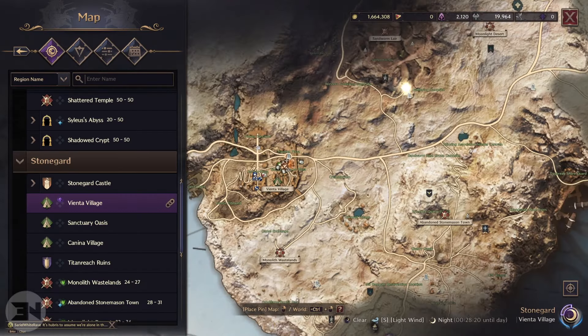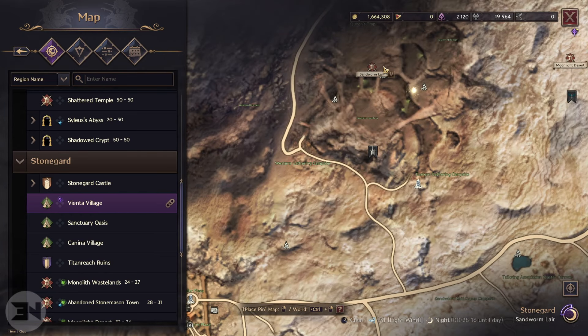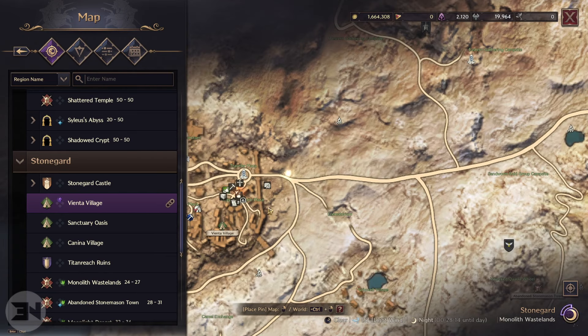From the Monolith Wasteland, you want to come up to the east gathering campsite by the Sandworm Lair. Or if you are in Vienta Village, you can just run down and then go up this little road. The area you're looking for is around about here. I'm going to teleport to the Sandworm Lair waypoint and run there and show you on screen.